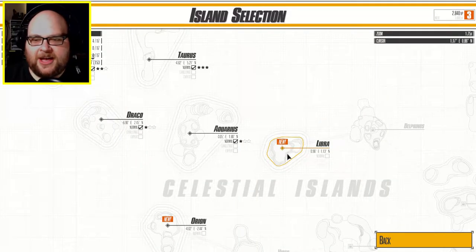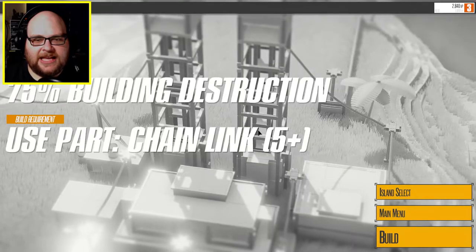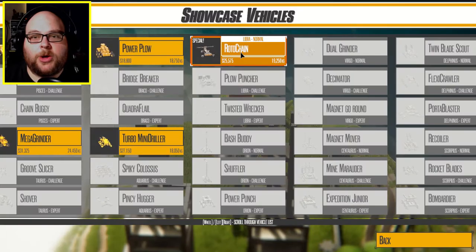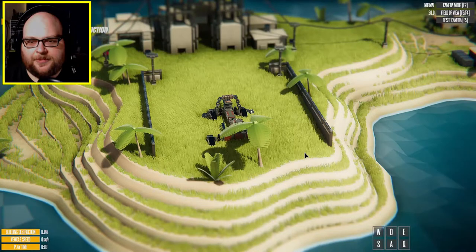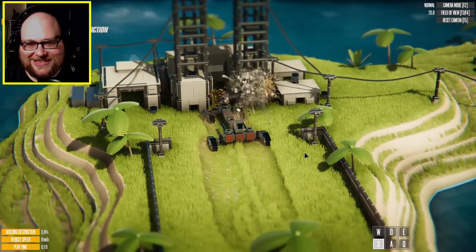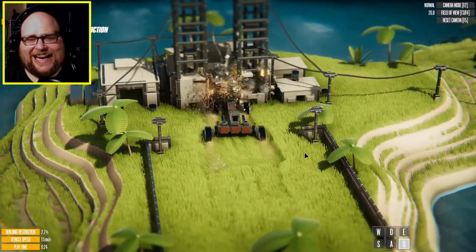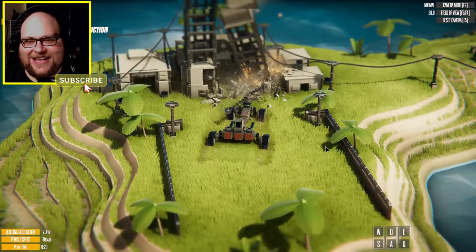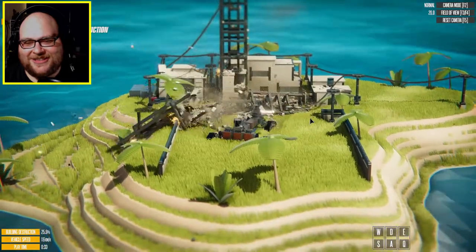Okay, we got the new islands now. Libra. Let's see. 75% building destruction, we need to use the chain link. We got a roto chain - that'll work. Does R do anything? No. Up, down. Oh, there we go. Alright, here we go. Nice. Yes. There it goes.